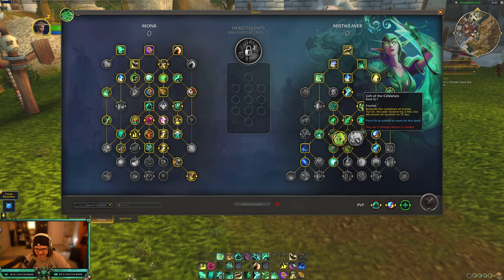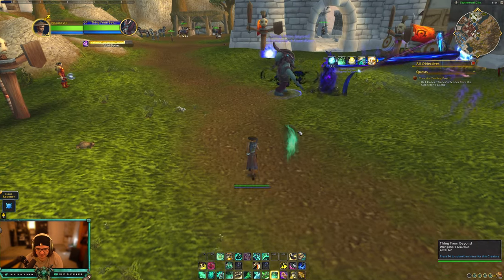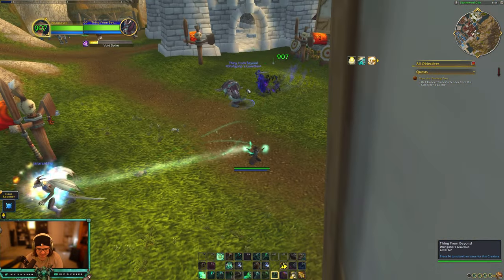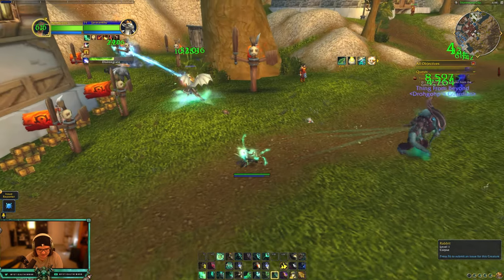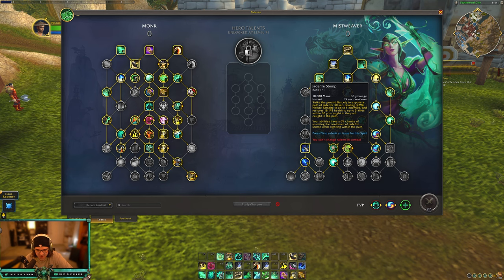Jade Bond I don't really play much — I mostly play Gift of the Celestials, which reduces the cooldown of Invoke Yulon or Chi-Ji but limits the duration to 12 seconds. They're so powerful, though, that you want them up every minute. Peer Into Peace was just added on live: 5% of your overhealing is spread to three nearby allies. More importantly, your Soothing Mist now follows whoever you Envelop Mist or Vivify, so you don't need to repress Soothing Mist — you just press Vivify or Enveloping Mist and it follows back and forth, saving so many globals, especially in PvP.